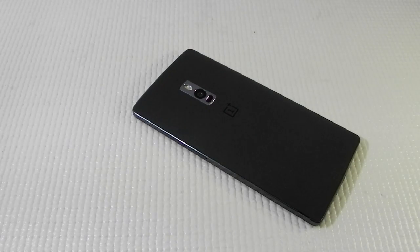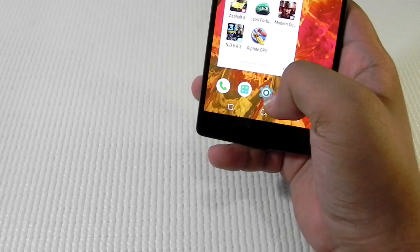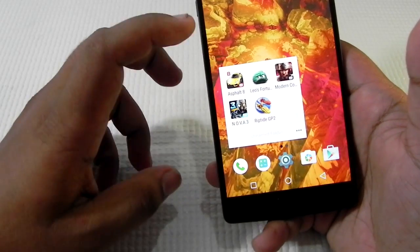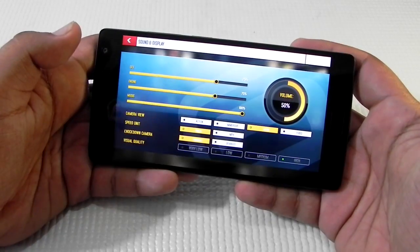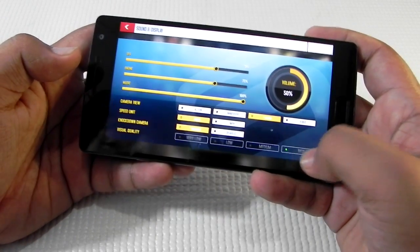Hello guys, this is Sharun here from 247 Techie. In this video we are going to check out the gaming performance and the benchmark scores for the OnePlus 2. I have installed some games on this phone and we'll start off with Asphalt 8. As you can see, the graphics and visual quality is set to high.